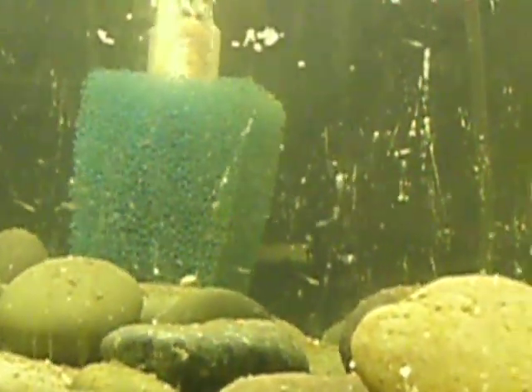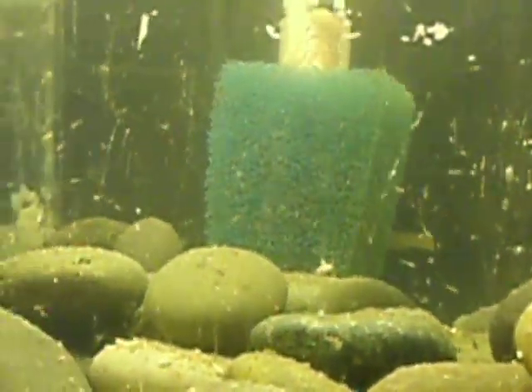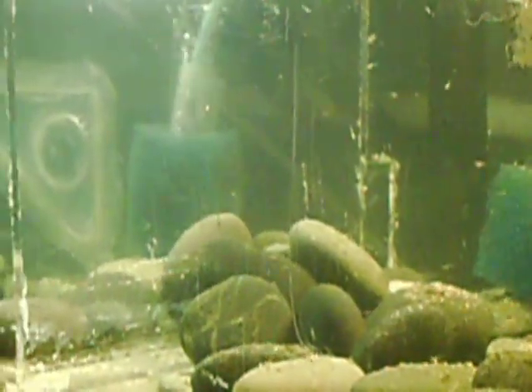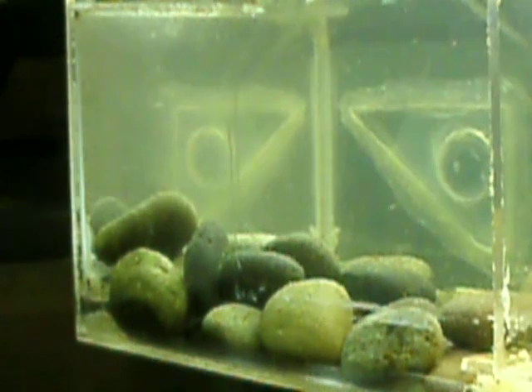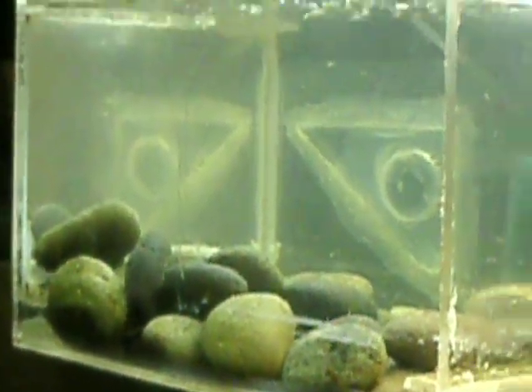I'm assuming the really large ones — which are almost the easiest thing to spot, you see that big one right there in the back — I'm assuming those big ones are the Pearl Danios. That's what's happening. It's kind of cloudy but there's quite a few in there, especially at the bottom. Thanks a lot — we'll give you guys an update.